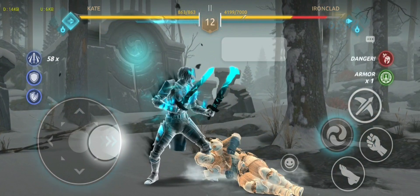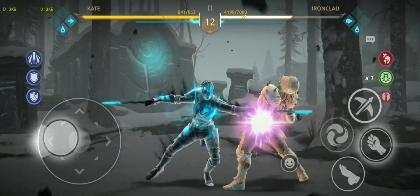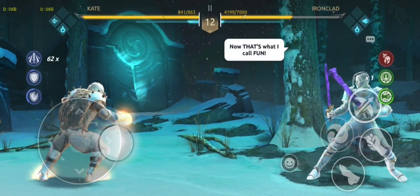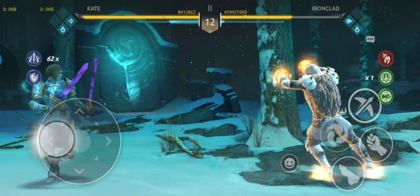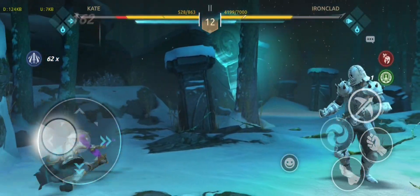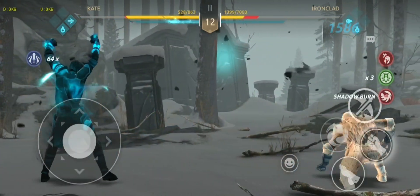If Ironclad was not unbreakable, not invincible, Ironclad would be dead in less than 15 seconds. I will beat Ironclad only with my shadow energy. I am waiting for my shadow energy to be filled and waiting for Ironclad to lose his unbreakability or invincibility. Look at that — 2463 — because of his invincibility he was saved again.